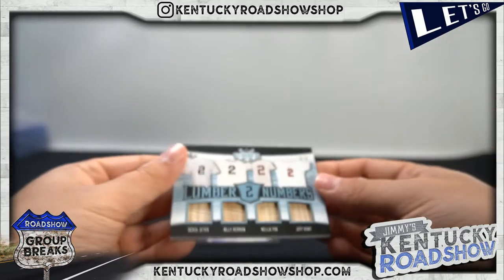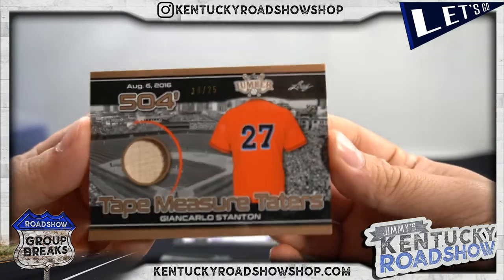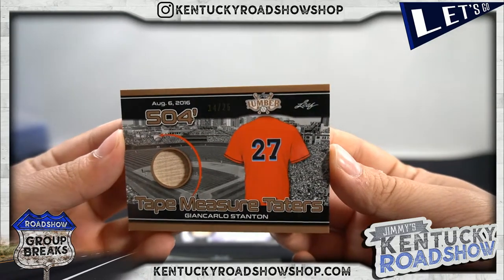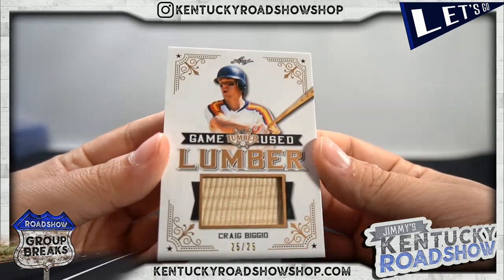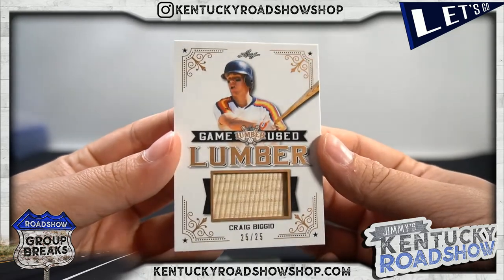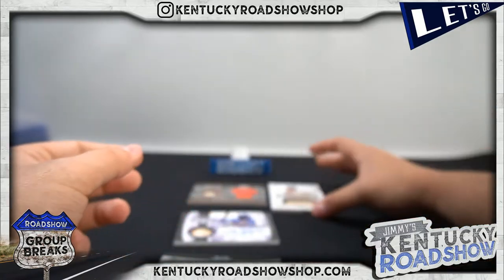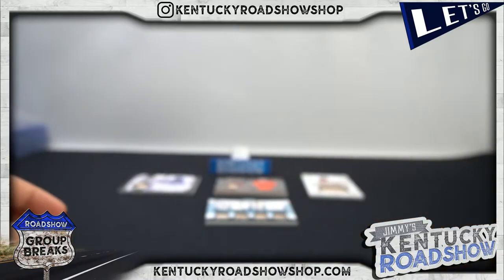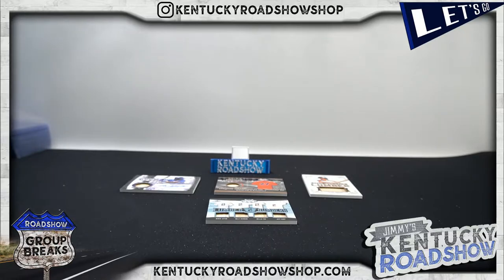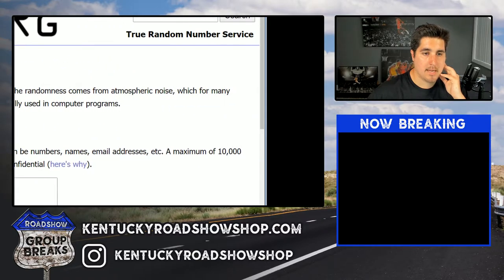Just to run through these again: we have the six of six quad, Giancarlo Stanton 14 to 25. I love product like this that Leaf does — it's not licensed, but it's cool stuff. They really do put cool stuff in it. I love Leaf game used, the game used stuff they have. That's awesome.